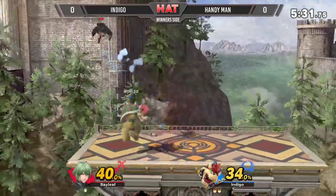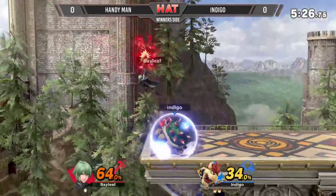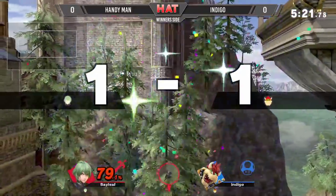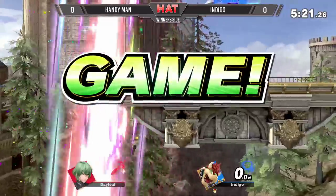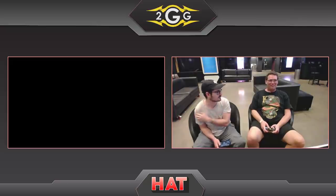Side B. I'm on Final Destination. Maybe I didn't get the distance — that was a little light. Lost track of what happened there. Indigo, you're nuts. I think what happened was if the downer had hit, Handyman just would have gotten spiked and died. So he went outside the move's range to avoid it, but then he was too far away to snap to the ledge with up B. That was galaxy brain play from Indigo.